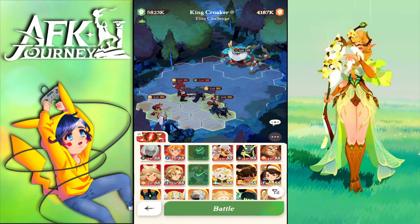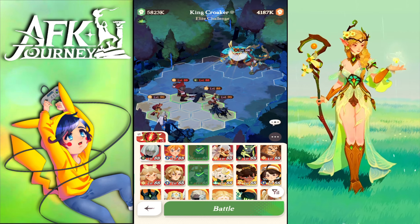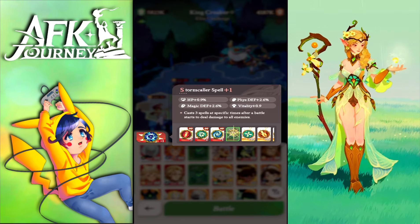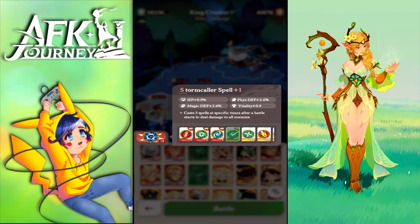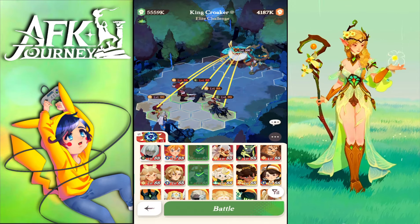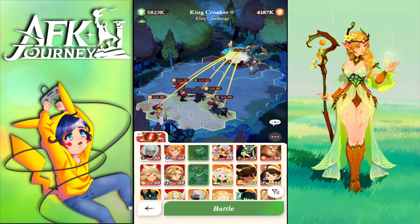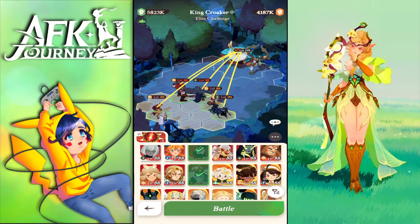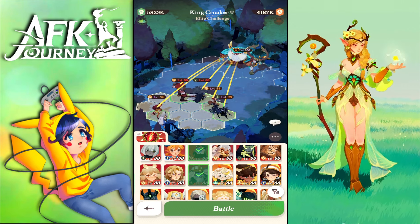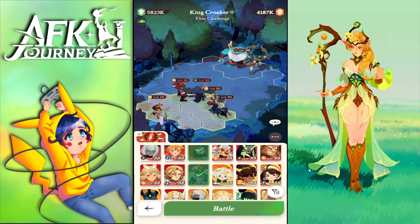I'm using OD here and he's dealing an insane amount of damage. You can use the Stormcrawler spell which amplifies magical damage and will make OD deal even more damage. We saw that we added a million to his damage, but the rest of our team did less damage overall.